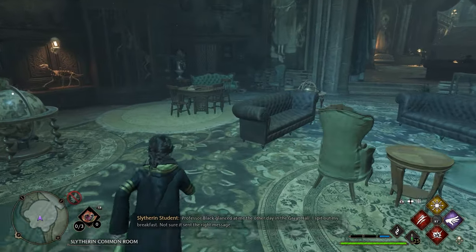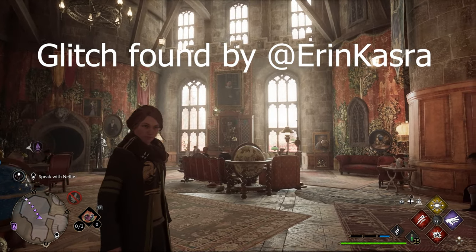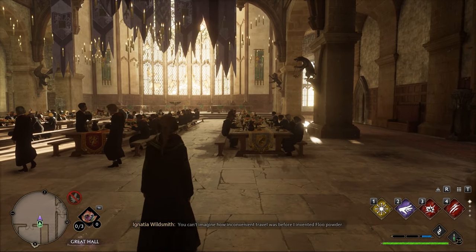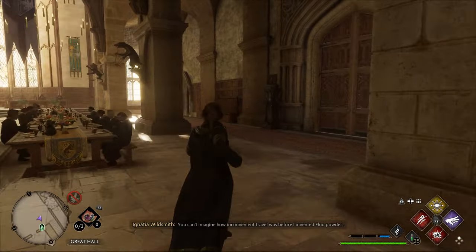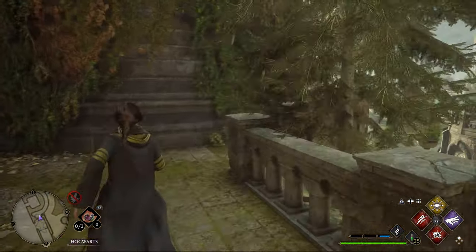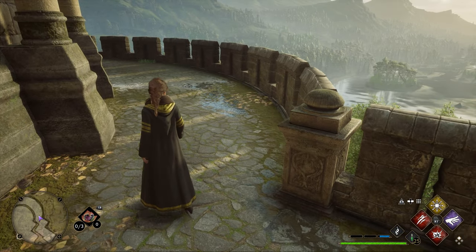This next glitch I found on a YouTube channel named Aaron Kassar, and I'll link their YouTube channel and video below. First of all, you'll want to head to the Great Hall. Once you're here, head over to the doors on the right, and you'll see a small corridor heading towards the left. Once you're here, walk into the exact position I'm in, and you should fall through the floor.